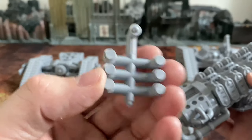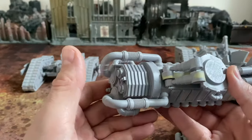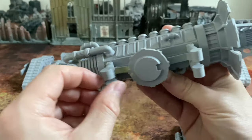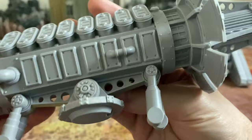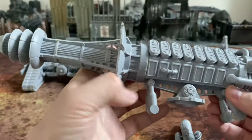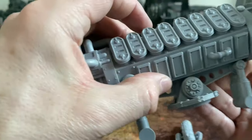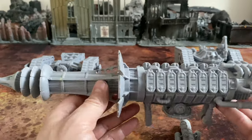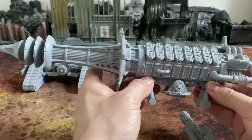As you'd expect from a super heavy model from Forge World, the detail is absolutely exceptional. These are the mounting pistons — I've put pins through them to articulate and hold them in place. You could drill these out and create extending pistons to allow the gun to raise up and down, as this joint can rotate. However, I decided against it — it's probably more trouble than it's worth, and the model is quite front heavy, so there's a tendency to slump forward.